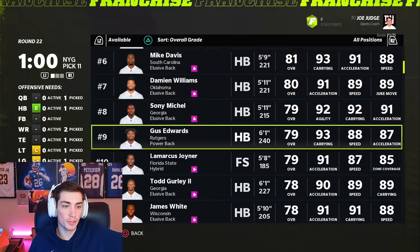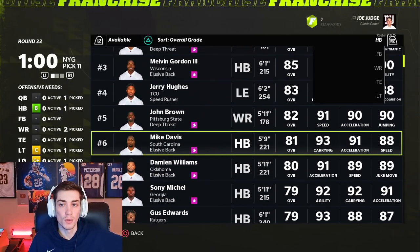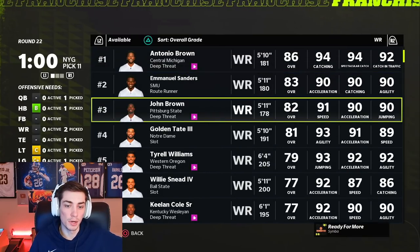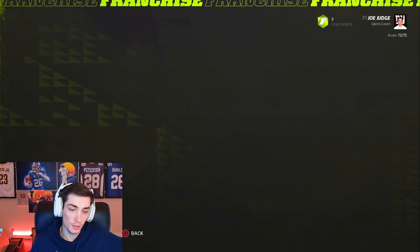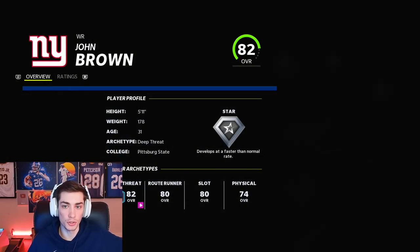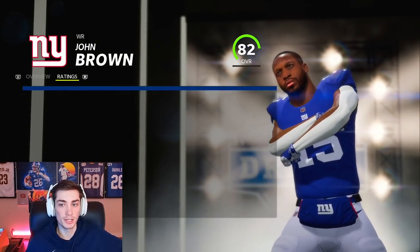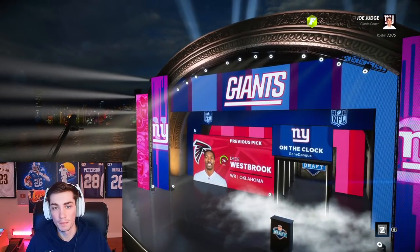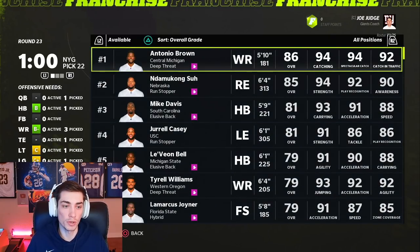Now that we've drafted pretty much a full team of guys, they're going to progress really well, and we can afford to take some older players. Still don't really want Antonio Brown, but John Brown — certainly not the worst. 31 years old, Star Dev. We can look to replace him, but for this year John Brown's going to be really solid and he's not going to regress too bad. So we have three receivers, three corners, a quarterback.